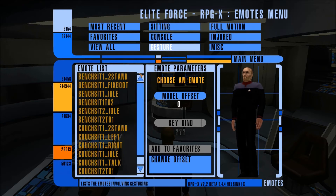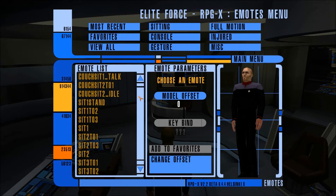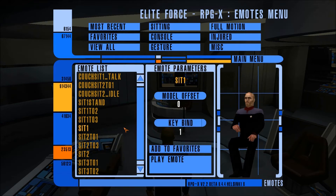In the Emote menu, select Sitting and scroll to find Sit1. This emote allows you to sit in a chair. Press KeyBind and bind it to whichever key you want. I will bind it to KP right arrow, which is numpad 6 on my keyboard. You can ignore the model offset options — they will be covered in a later video.